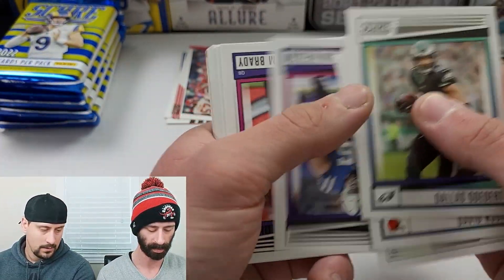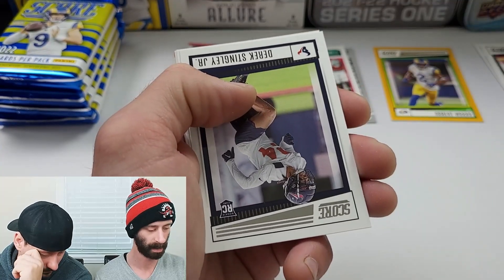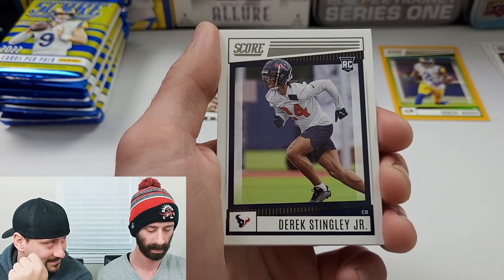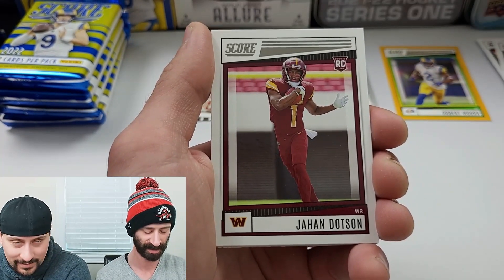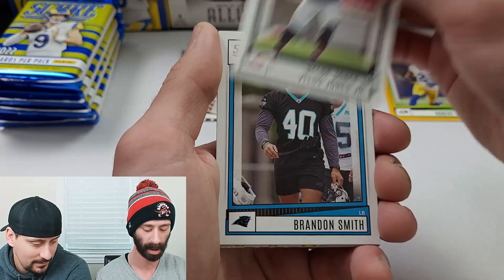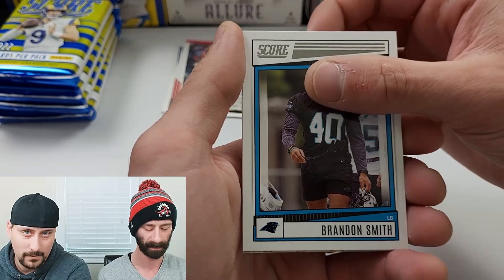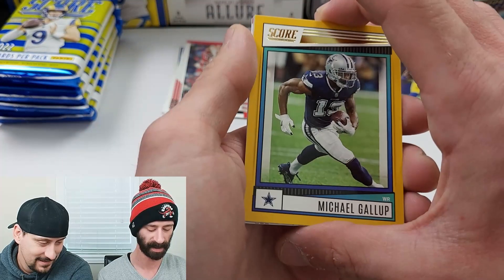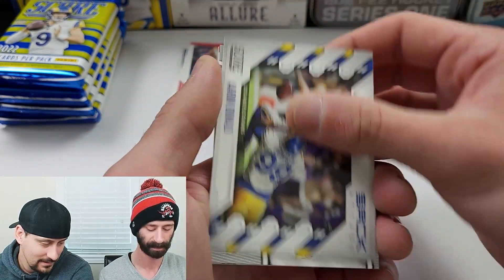Going through the base — much base, very base, a lot of base. Definitely not going to make a set out of this. More to go through: Jahan Dotson on the rookie, Brian Robinson Jr. on the rookie, Velus Jones Jr. on the rookie. By the way, we're probably going to mess up some of the names — feel free to make fun of us in the comments. Brandon Smith on the rookie, and our gold out of this one is Michael Gallup.